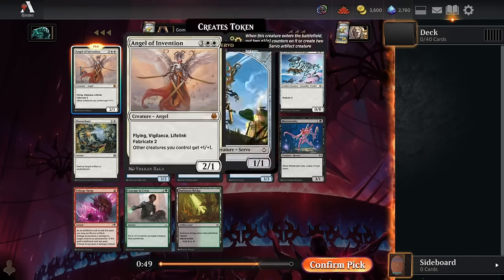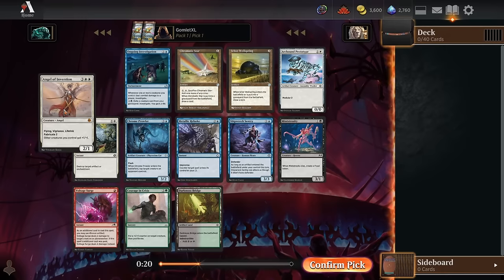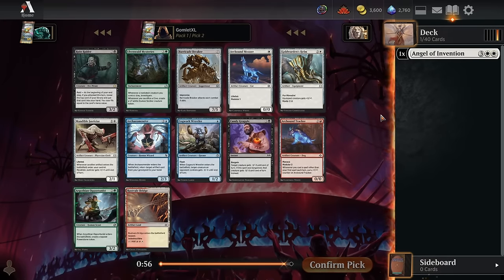Let's get into the Pack 1 Pick 1, which is definitely the Angel of Invention Mythic Rare. You can play this as a 5-mana 4-3 Flying Vigilance Lifelink, which is absolutely nuts, but you can also play it as a 5-mana 2-1 Flying Vigilance Lifelink and create two 1-1 servos. Either way, the rest of your board gets +1/+1, so if you spread it out, it's a 2-1 Flying Vigilance Lifelink and two 2-2s. This card is just nuts no matter how you choose to play it — absolutely a slam dunk Pack 1 Pick 1.